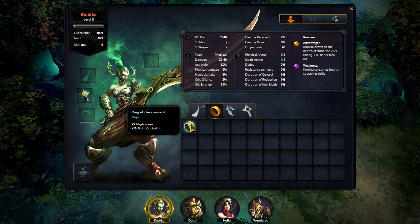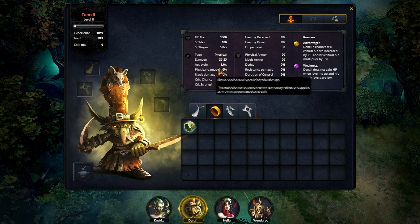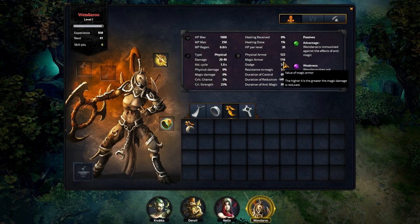We've got a Ring of the Crescent, which is going to give us extra armor versus magic and increase our multi-critical hit. What is multi-critical hit? Maybe I'm a little antsy about allocating something to somebody when I don't know what it does. We've also got a rare Earring of the Fire — that's going to increase armor universally and decrease the duration of reduction effects. I probably want to put that on the tank so that she becomes even more tanky. I do like how the stats here automatically update as you're increasing your gear — it just ticked up all on its own right there. Very cool.